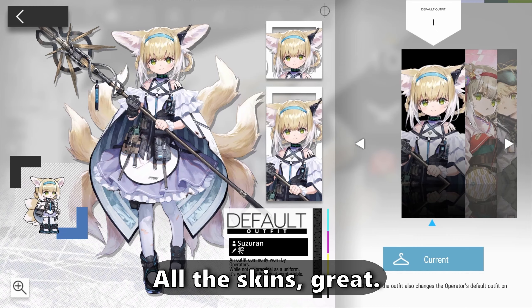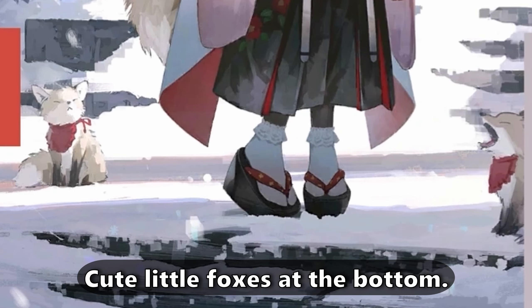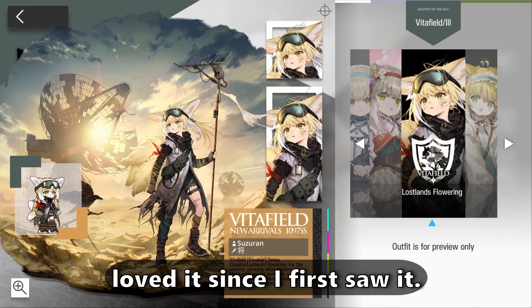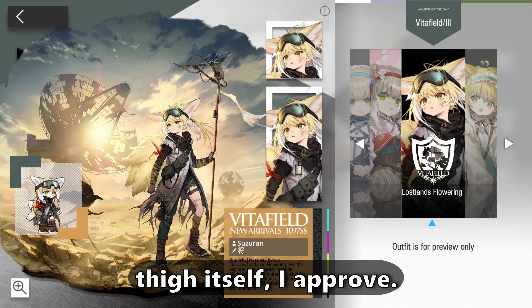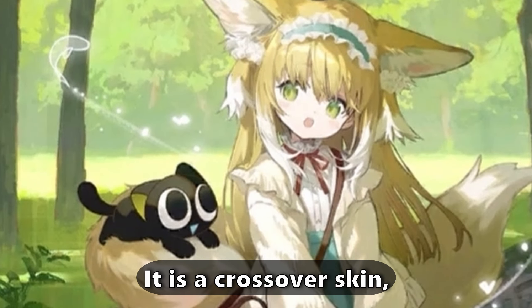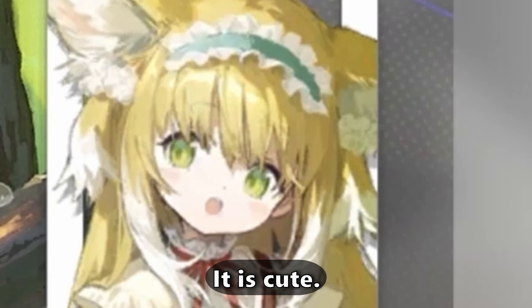All the skins are great. The base one — nice. This one — nice. Cute little foxes at the bottom, they appear even in gameplay. This one — honestly I loved it since I first saw it. The thigh strap, the thigh itself — I approve, 10 out of 10, might be my favorite. But this one is a close contender — it's a crossover skin, but my god I adore it. It is wholesome, it is cute, it is peak.